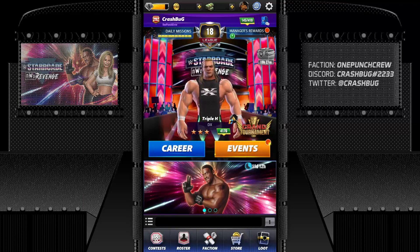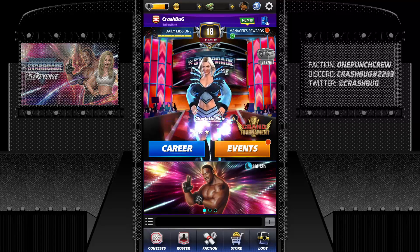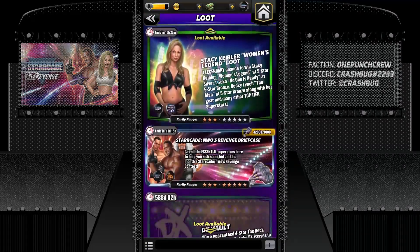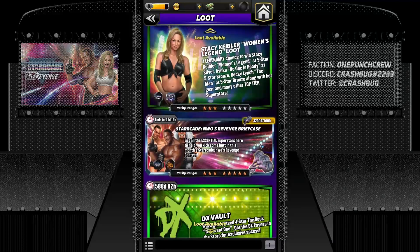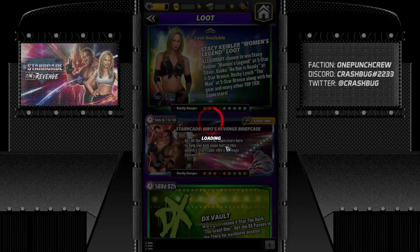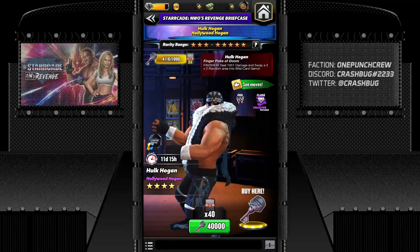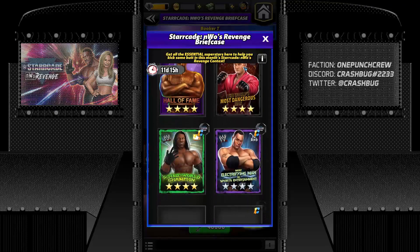Hello guys, what do you do after you get a four-star silver fuse? You just do some hell mode blitzes, get some keys, and here is the briefcase loot. I'm going to do 42 pulls. I did some pulls before and I'll just put up a screenshot at the end of the video, but right now I'm going to do this.